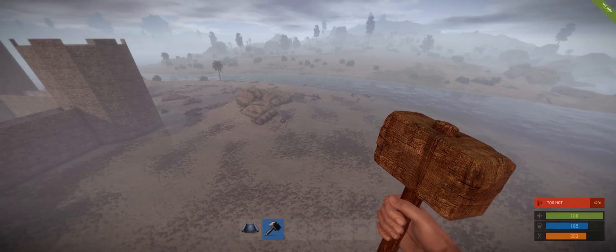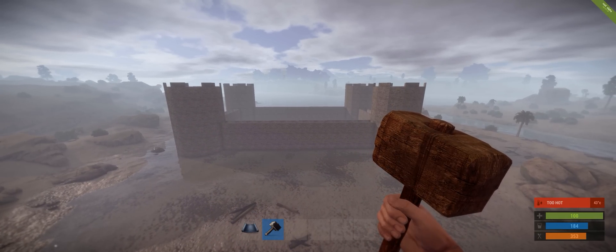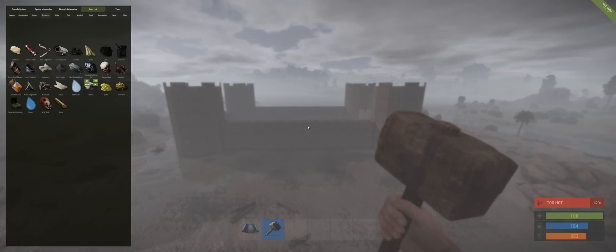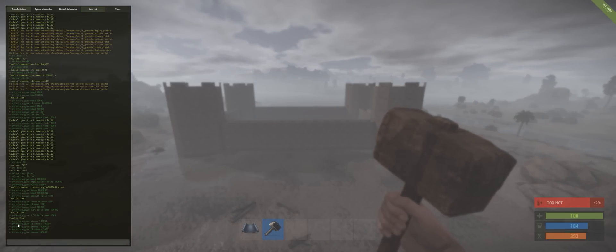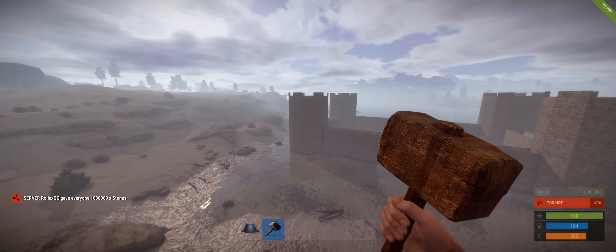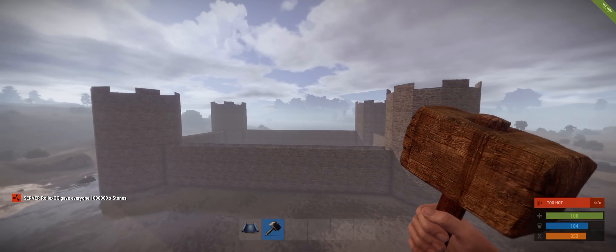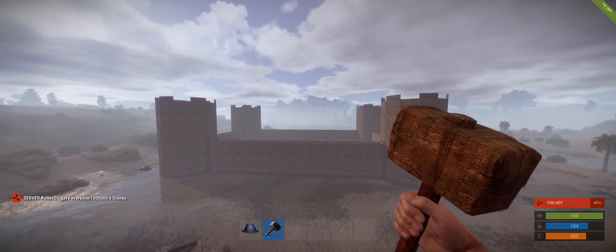It's really nice to have all hundred thousand in one stack. You can go up to like fifty million — it's ridiculous, but it works for wood, stone, sulfur, anything you want. The other good thing is you can give to all players. You do the same thing: inventory.give, then after give type all, then the item, then the amount. So it's: inventory.give all stones 100000. Actually that ended up being a million, so anybody else on the server just got a million stones — congratulations.